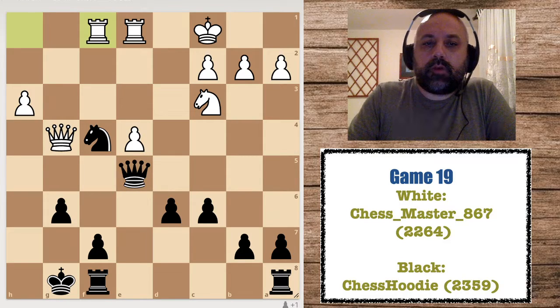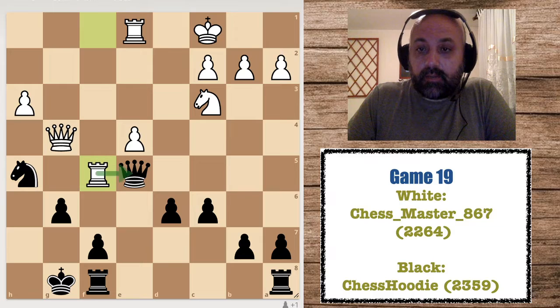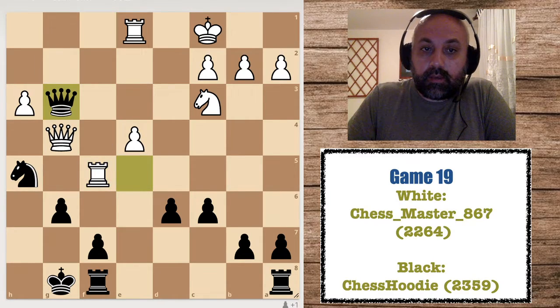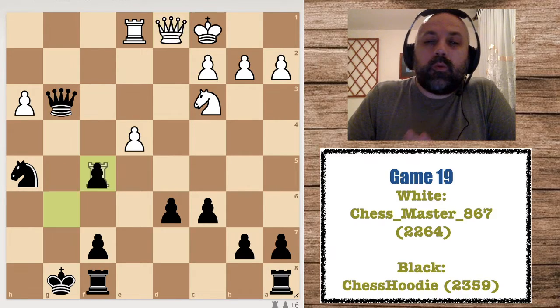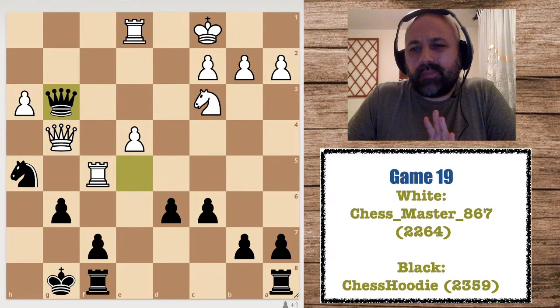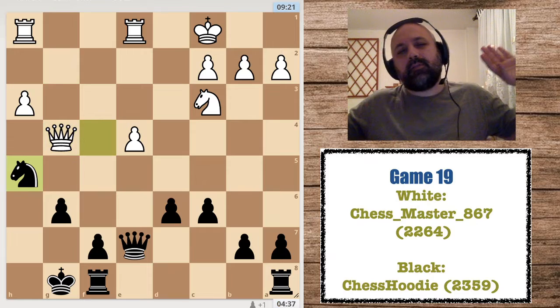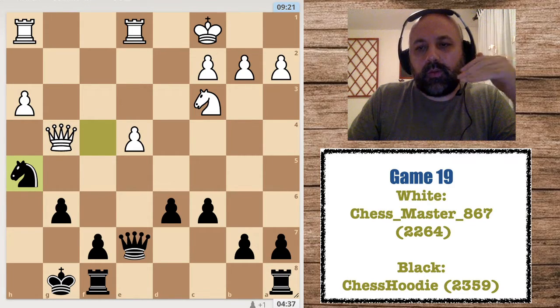If he goes Rf5 hoping to win my knight, I have Qg3, and if he takes I take and then take — but he can go to d1, and if I take I lose the queen. It was all too complicated, so while calculating I decided to make it simple: go back, lose some time, but defend everything and slowly fend off his pieces.